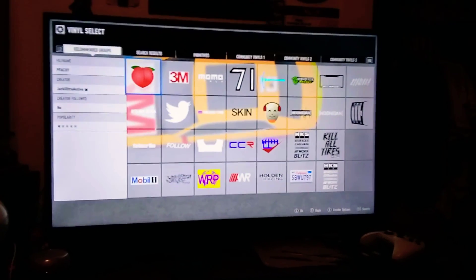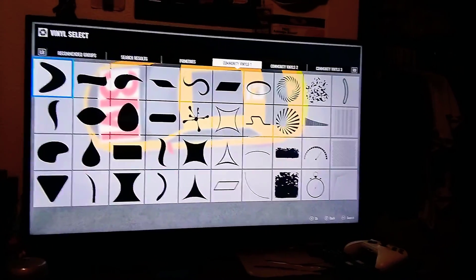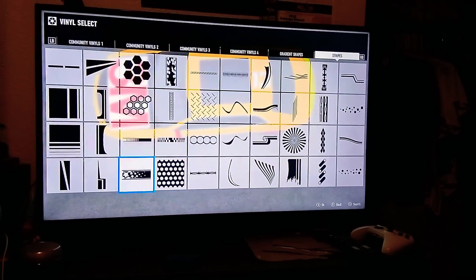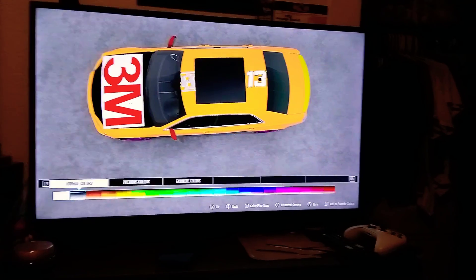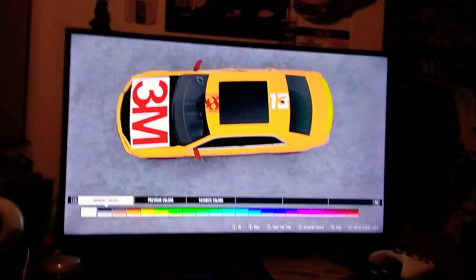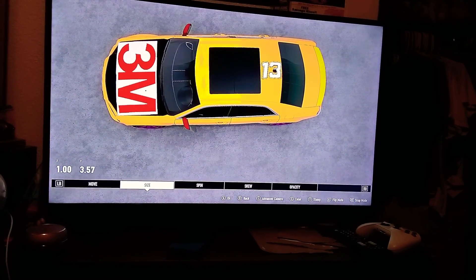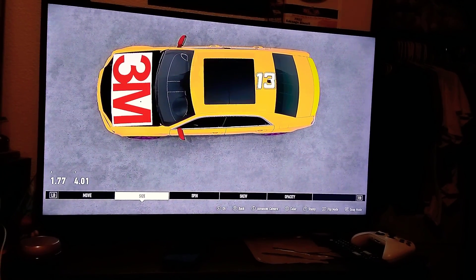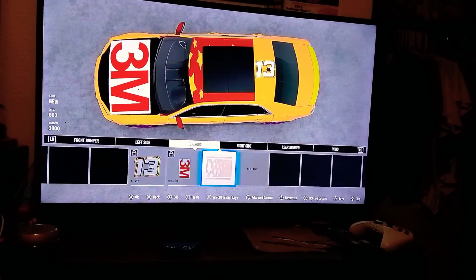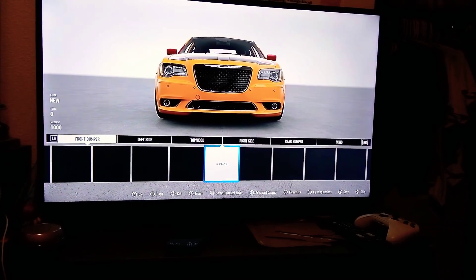So next you can add some cool race flaming stuff like that. And you can always stretch it or do anything you want, just like that. You can do the sides, the front, or any type you like. Let's do the front next.